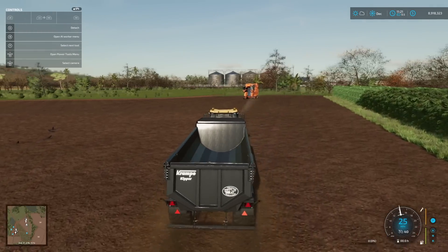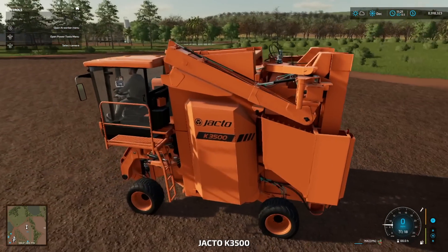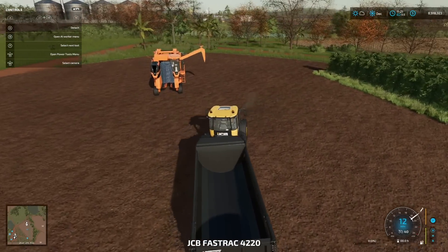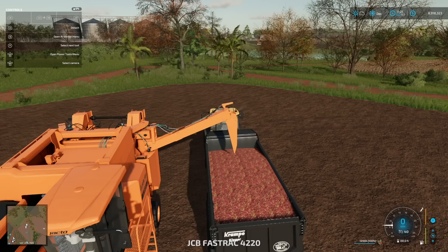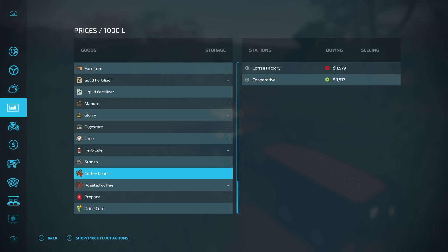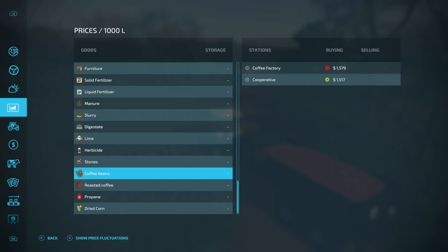To keep it simple, let's just grab one of the regular trailers. Once you've got your trailer, you need to transport the coffee. Pipe it out — the pipe comes out of the left-hand side, so make sure you're around that area. Come under with the base game trailer and the coffee goes right in. Now that we've got our coffee together, for selling coffee beans there are a couple of places: the cooperative, and we also have roasted coffee which can be sold at the cooperative or the supermarket. But the place that's different is the coffee factory.